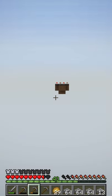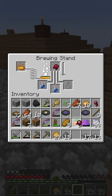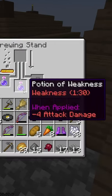Secondly, I had to head over to the mushroom biome, grab ourselves two brown mushrooms, got myself a brewing stand, and used the blaze rods, and crafted a fermented spider eye to get ourselves some weakness potions.